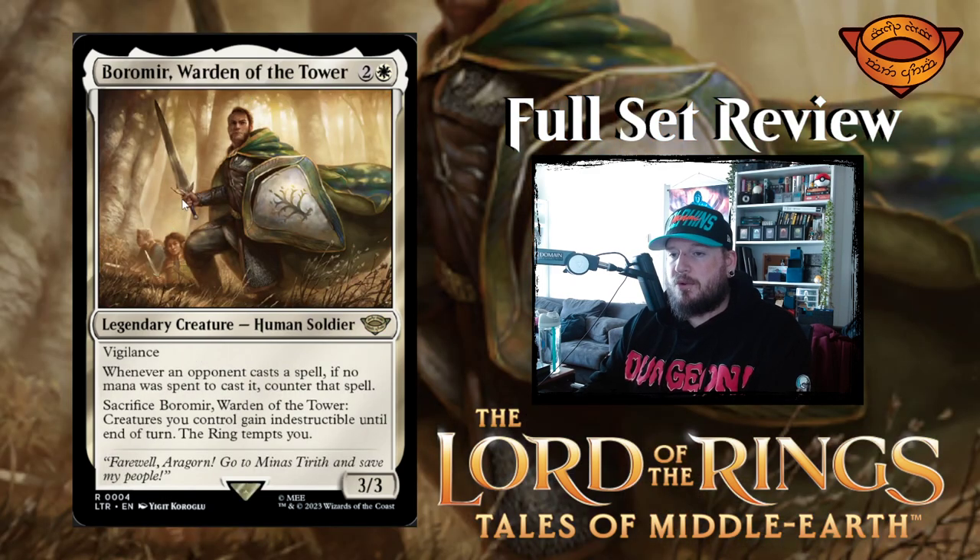Next up we have Boromir, Warden of the Tower — our first titular character. Two and a white for a legendary creature human soldier, three three with vigilance. When an opponent casts a spell, if no mana was spent to cast it, counter that spell. So nobody gets stuff for free. Sacrifice Boromir: creatures you control gain indestructible until end of turn and the ring tempts you.